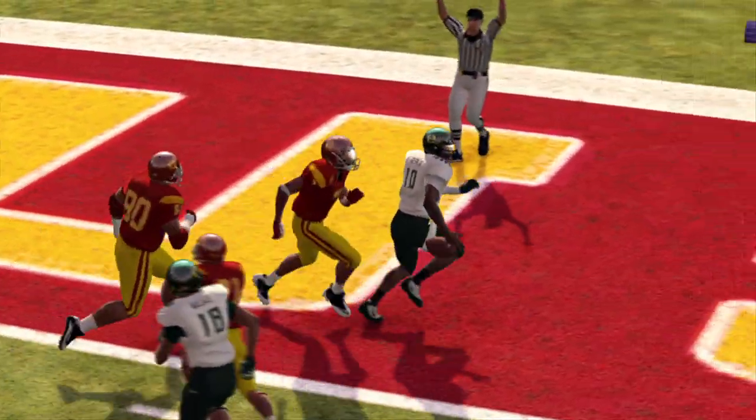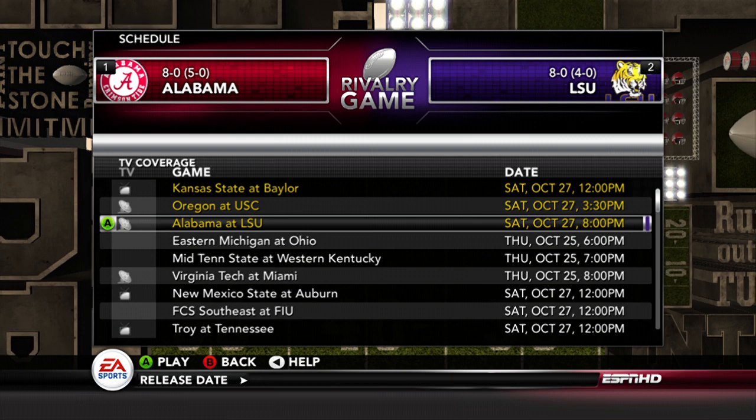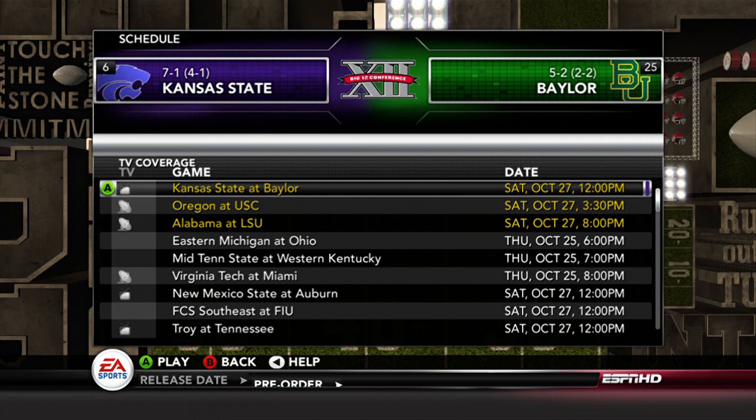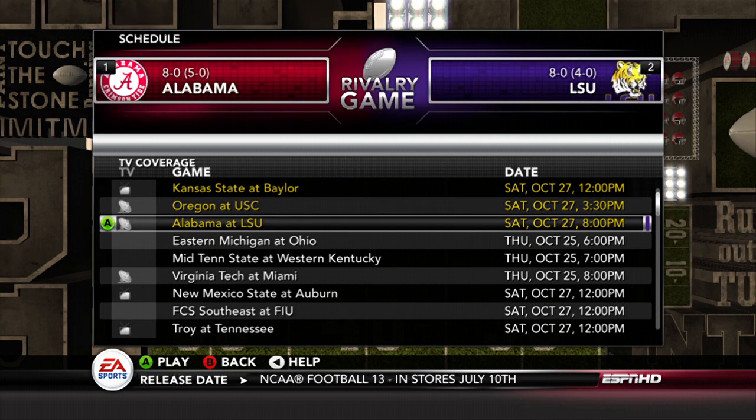Very cool to see Robert Griffin III in Heisman mode. Let's jump into the Dynasty portion of the demo. What we wanted to do was really show off the new studio updates and bottom line. We simmed up to week ten of dynasty to drop you in because that's the week Alabama and LSU play in the real world — a highly anticipated week in the college football season. Because of RG3 being placed at Baylor, we included Baylor taking on Kansas State. You have the option of playing each of these three games at different times of day, and the stories through the studio updates get revealed depending on when you're playing.